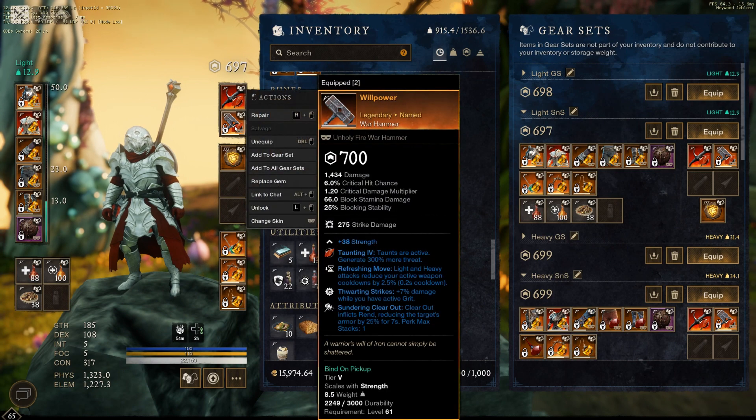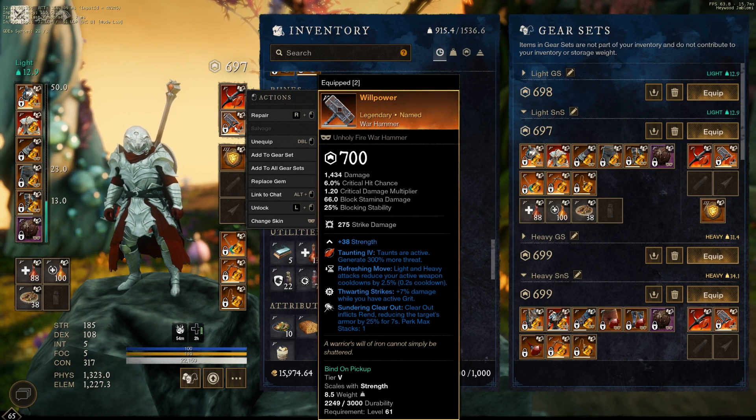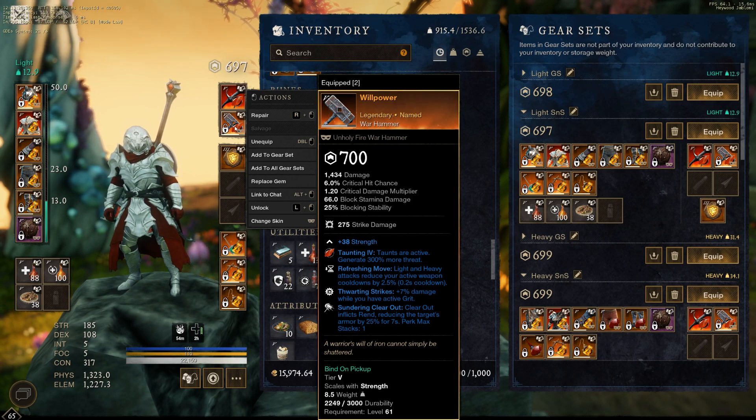Butcher with the gem slot — willpower is probably your best bet for a hammer. Sundering clear out on the hammer for sure, that's a lot of rend, and then refreshing move comes on willpower, but I'm not really completely convinced that it's the best third perk. You've got a ton of CDR built into the hammer tree, so I don't know that refreshing move is really doing that much. Most of the time you're doing an ability, then light attacking a couple times, then doing an ability, and refreshing move is not going to make you do any fewer light attacks. It only hits one target at a time. So thwarting strike and sundering clear out are really the two main perks you want on a hammer.